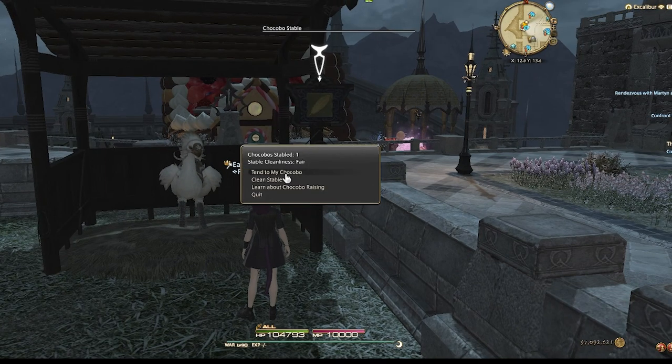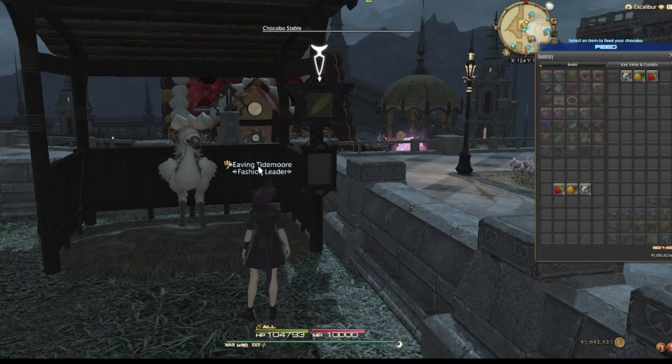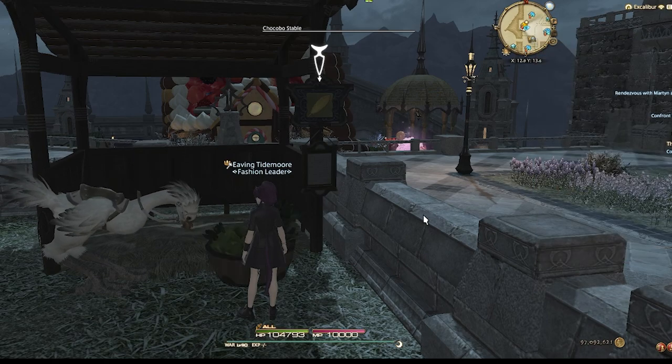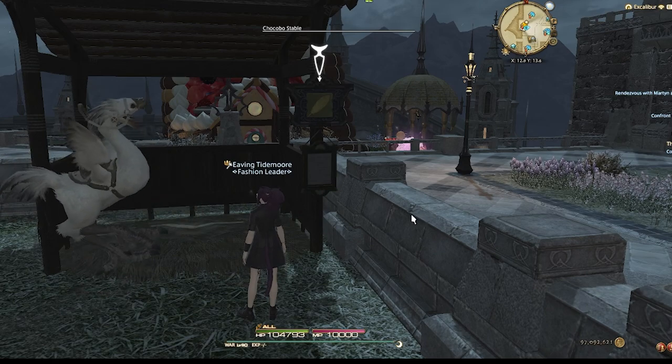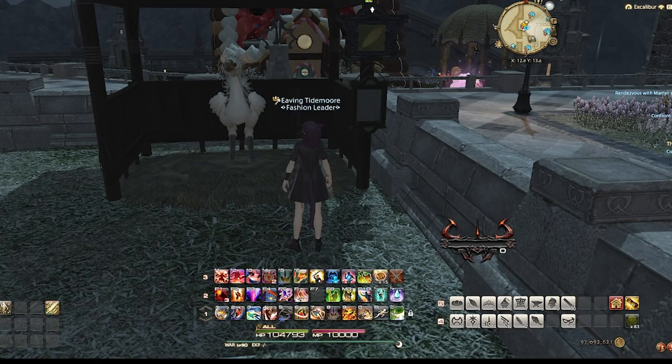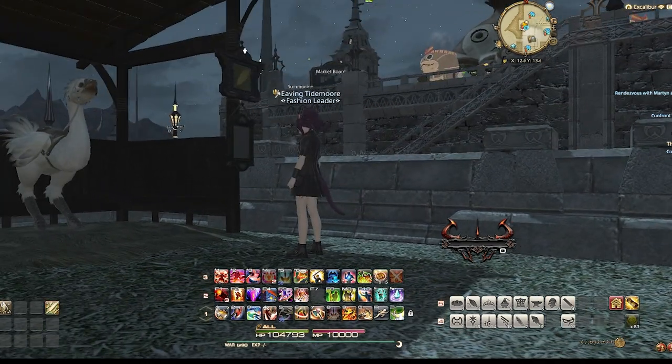I have all the fruits for my second attempt. This time I'm going to separate the fruits I need from my extras — that way I don't overfeed her. You can also take an additional step and separate the fruits into stacks of one and put them in order, so you're guaranteed not to screw up the order. I've fed her all the fruits and I'll be back in six hours, and hopefully we'll see success.